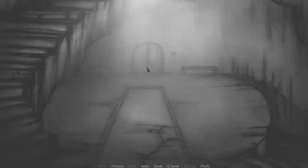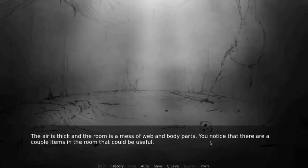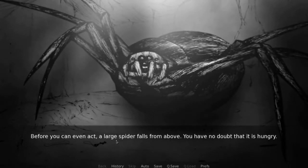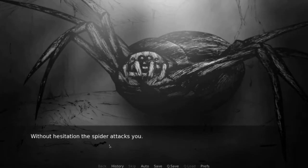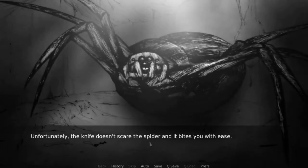Let's go to the far door. The door struggles to move, but you enter into what appears to be a spider's den. The air is thick, and the room is a mess of webs and body parts. You notice that there are a couple items in the room that could be useful. If nothing else, there is a key on the ground that we'll no doubt need. Before you can even act, a large spider falls from above. You have no doubt that it is hungry. Without hesitation, the spider attacks you. You pull out your knife and stab the spider when you can. Unfortunately, the knife doesn't scare the spider, and it bites you with ease. You begin to lose feeling all over your body, and everything goes black. Your adventure ends here.